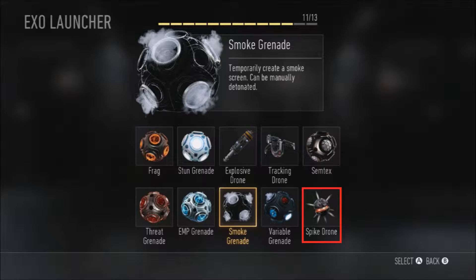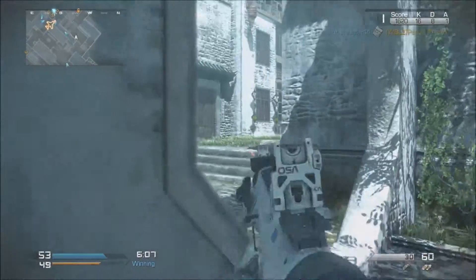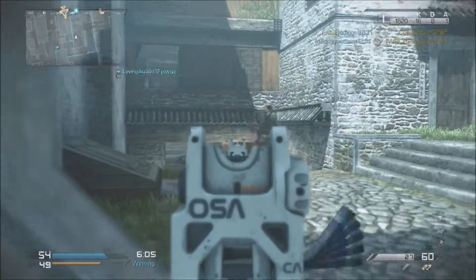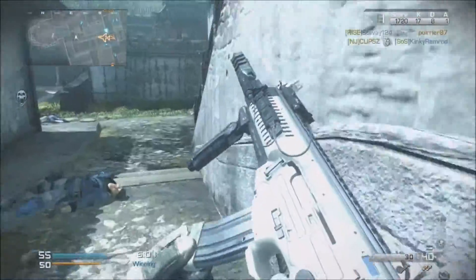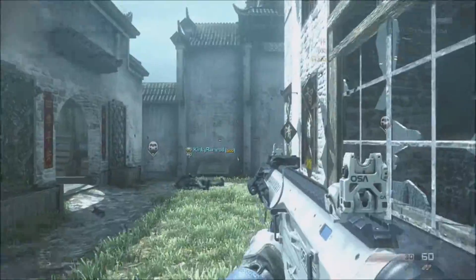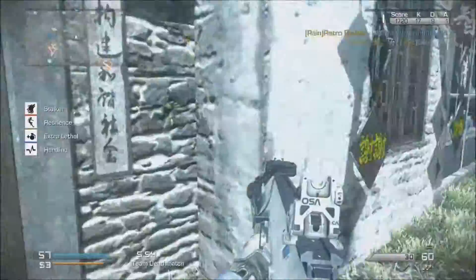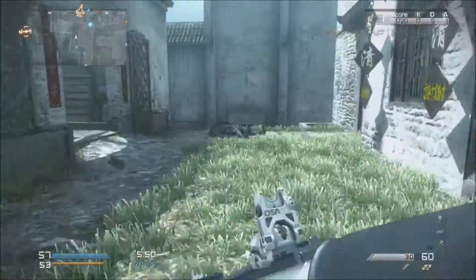And lastly, we have the Spike Drone — a lethal thrown drone that returns on command. You heard me right: it returns on command, so you don't have to go pick it up from the dead body. It's like a throwing knife with a string tied to it and you can just get it right back. More accurately, it's kind of like Scorpion from Mortal Kombat when he says 'Get over here!' — except he's only pulling his knife and not the dead body.